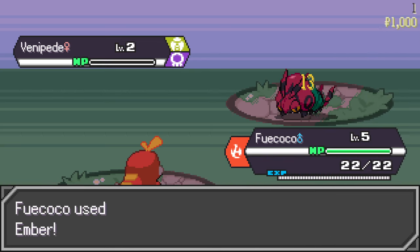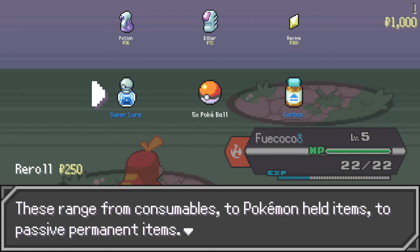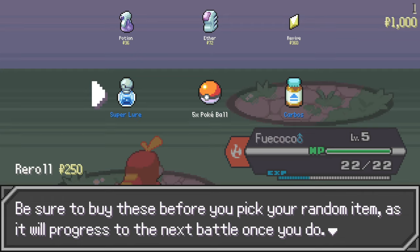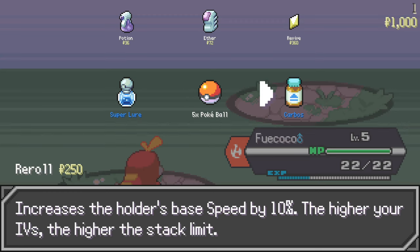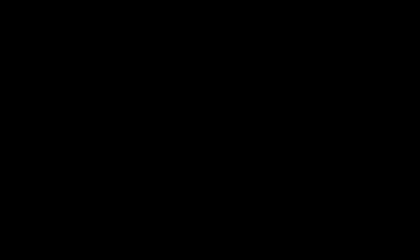After every battle you're given a choice of three random items — these range from consumables to Pokemon held items, passive and permanent. Be sure to buy things before you pick your random item. There's a super lure that doubles the chance of an encounter. A speed item increases the holder's speed. Let's just use the Pokeballs for now.